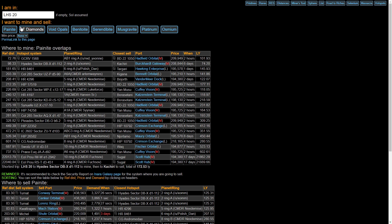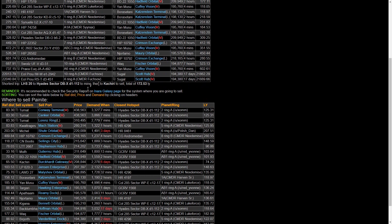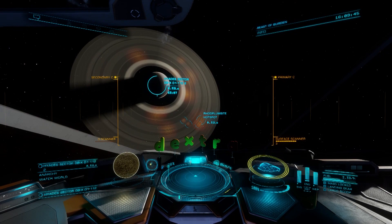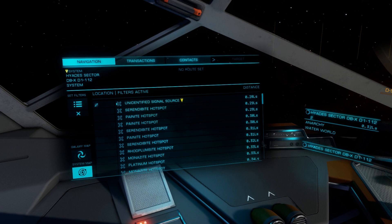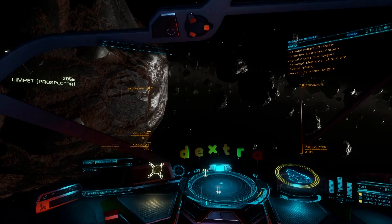Laser mining is pretty easy. As you approach the ring system you want to mine, you'll need to chart it with your detailed surface scanner, so be sure to include one in your build. Just one probe will be enough to scan the entire ring system and reveal hotspots. Also, remember to stock limpets — I usually carry about a hundred for this build. We want Painite, so we'll pick one of those hotspots and head to its center. When you drop out of supercruise, you'll likely be scanned by NPC pirates. This shouldn't be a problem as long as your hold only contains limpets. Once these guys have moved on, they won't be back, so it's time to start mining.